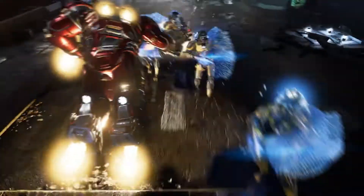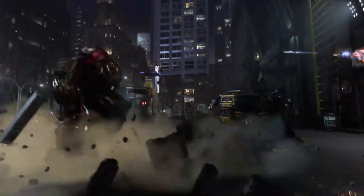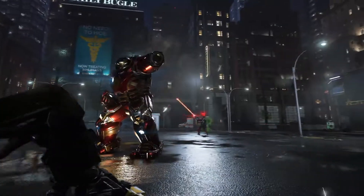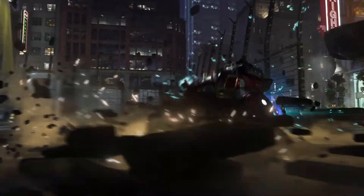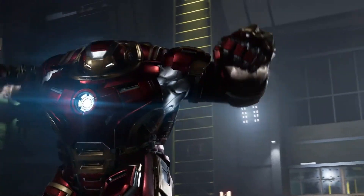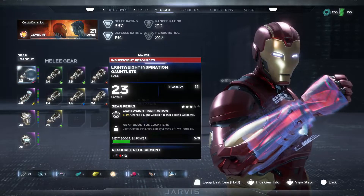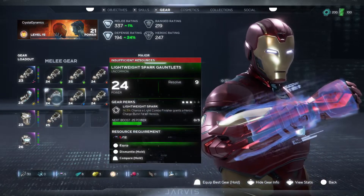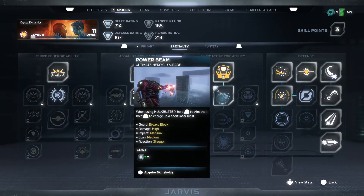Hulkbuster comes equipped with rocket-propelled melee attack combos and overpowering dash attacks that can literally sweep enemies off the battlefield. You can access Hulkbuster's rocket-propelled punches, rocket-propelled gauntlet cannon — including an extra powerful repulsor blast and leap and slam attack — and the ability to sustain tons of damage. There are also some alternate deployment methods I will leave for you to discover in the beta. You will also earn gear as you play, and as you level up, you'll have access to better gear with more powerful perks. In the full game, you have three skill pages and extensive gear to dial in your perfect playstyle.